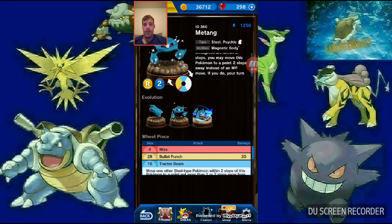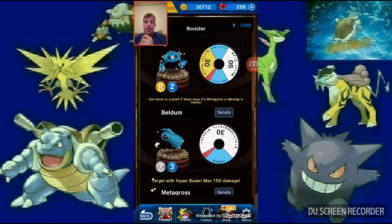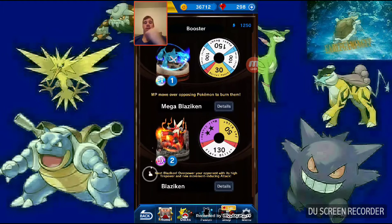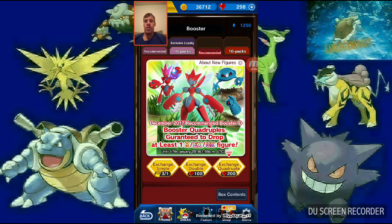And then Metang: move this Pokemon to a point two steps away. So you can basically move next to him, and then you've got Metagross and Mega Blaziken again - Metagross and all ones we've seen before.